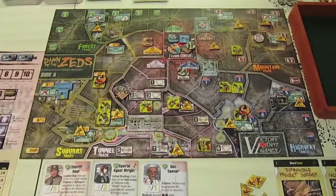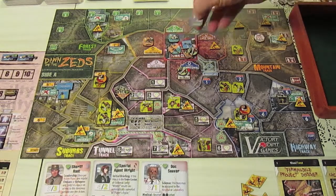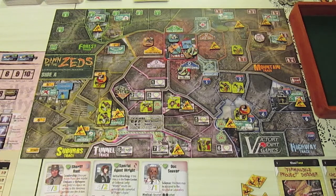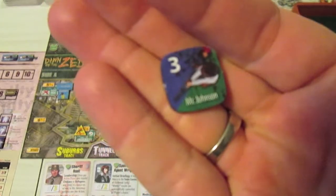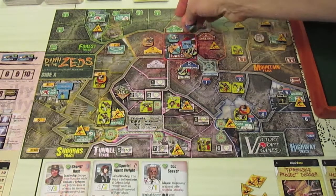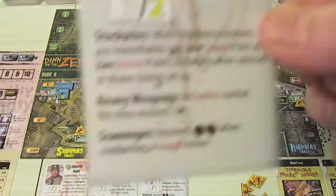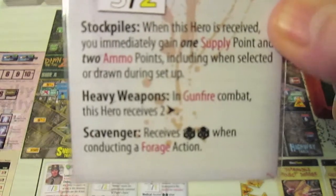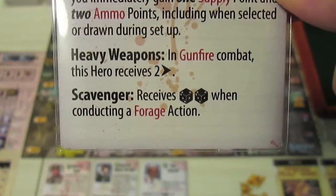Mr. Johnson is a good forager and appears in the town center at strength three. Looking at the rest of his card: he has heavy weapons — in gunfire combat he receives a plus-two shift — and when scavenging he rolls two dice. That is excellent for us.